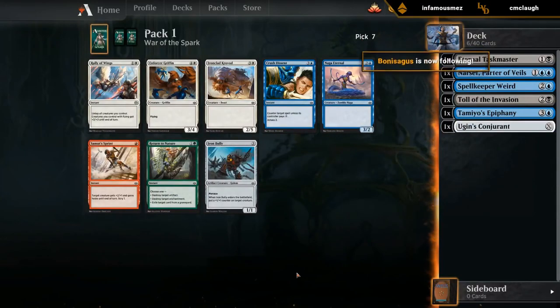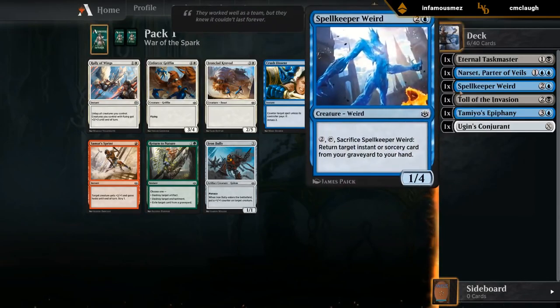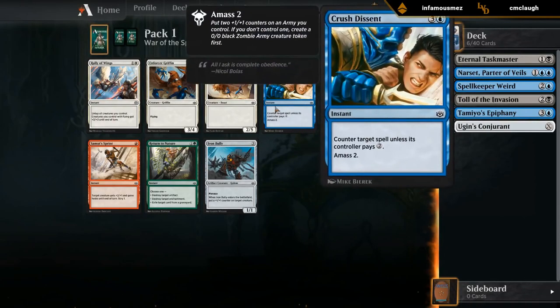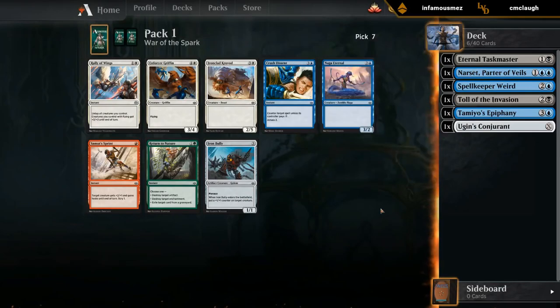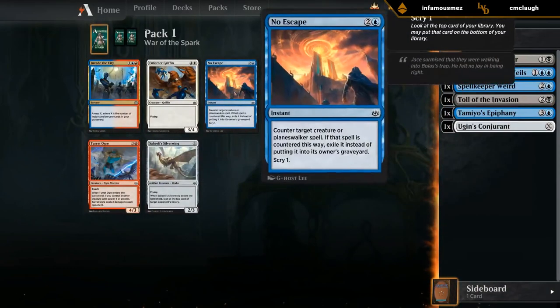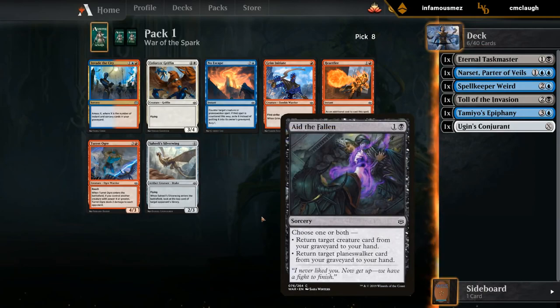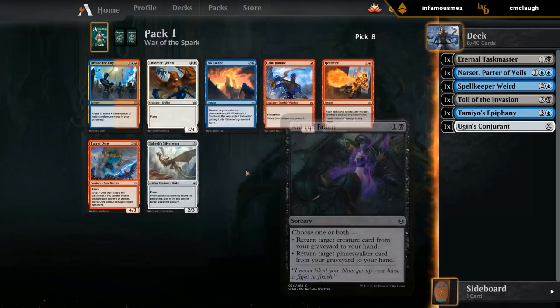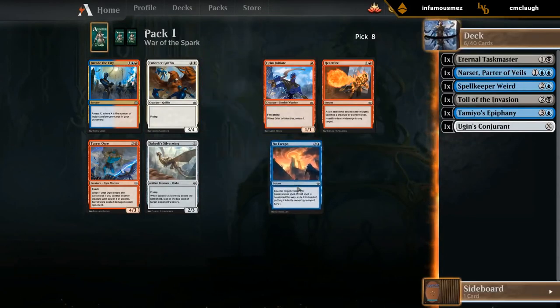This pack doesn't have any cards we're interested in. I don't think Crush Descent is particularly playable — we don't have other instants to play alongside it, so keeping up mana is a pretty big cost. Bully isn't really what we want in blue-black, and we don't have any Proliferate synergies yet. I'll take the Descent anyway but I don't really intend to play it. No Escape is quite a bit better — much cheaper to keep up three mana as opposed to four, and it exiles creatures and planeswalkers, so no Aid to Fallen shenanigans. Invader City isn't great even if we jumped to blue-red — I'd probably prefer Heartfire over Invader City anyway. So we'll just take the No Escape.